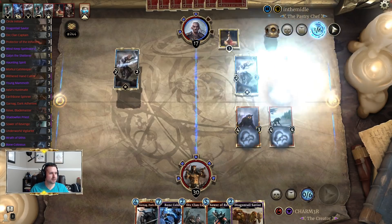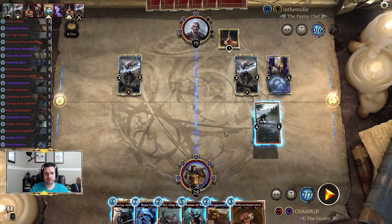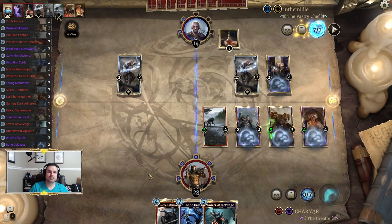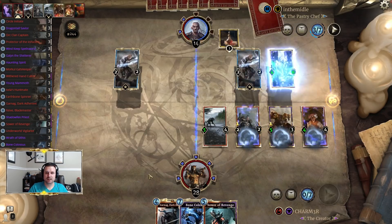We've actually got some pretty good turns here. The Garnag might end up being a pretty big deal but we have a lot of power plays — Withered Hand Cultist means they cannot Dawn's Wrath, they cannot Ice Storm, which is why we took that path. Without additional actions — which we have to assume they have — but without Fire Bolts or similar, they can't even pull off the five-four. And they got it there.